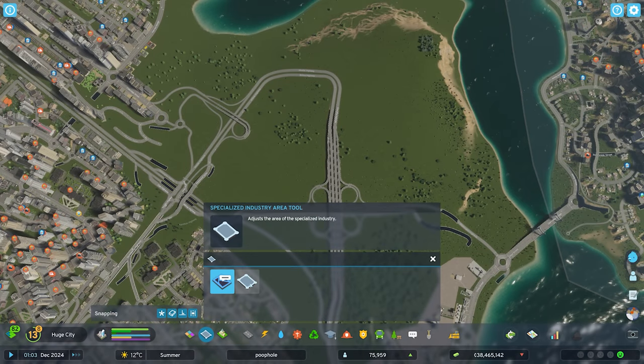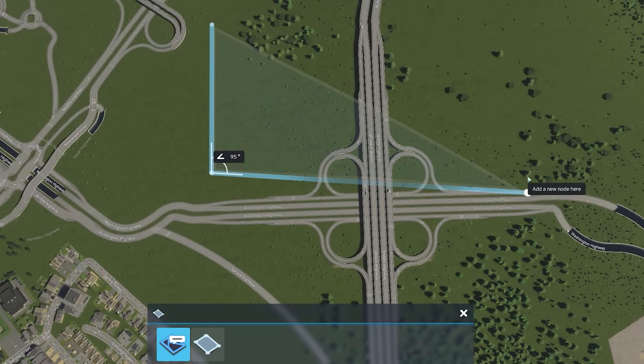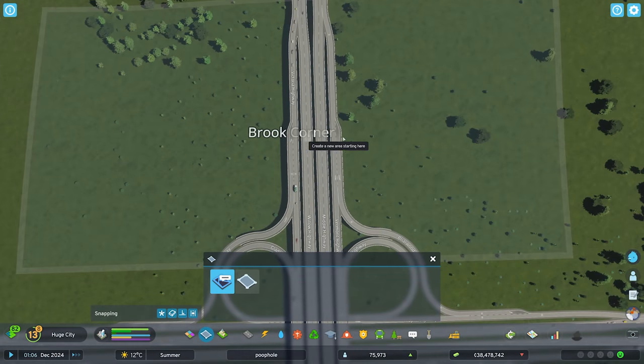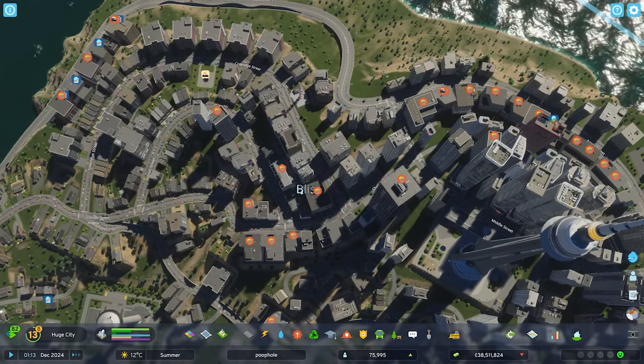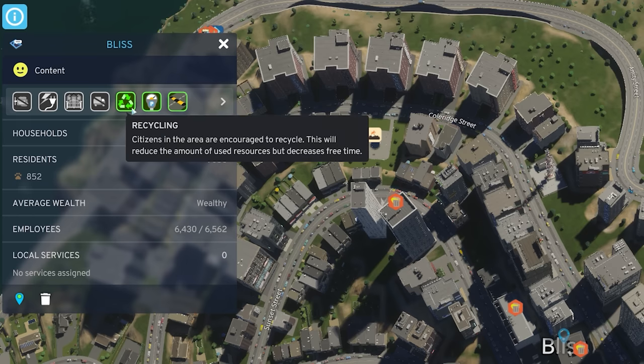It works pretty easy — maybe in the same way that you might zone something like the site where a landfill can dump its rubbish. Simply place the nodes down like so and zone off an area of your city, in this case Brook Corner. Once you've created a district, you can double click on its name and jump into the policy screen, and this is where real change will happen.